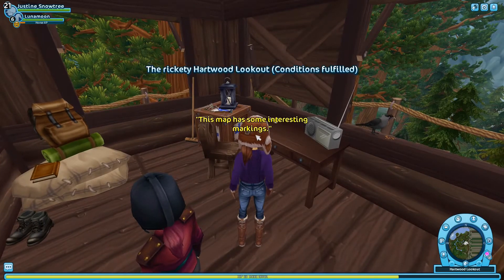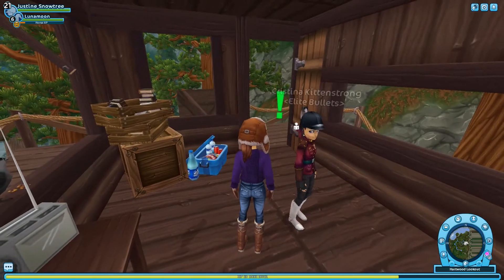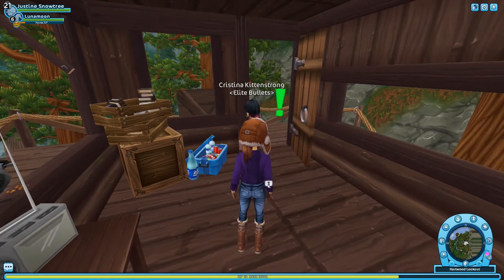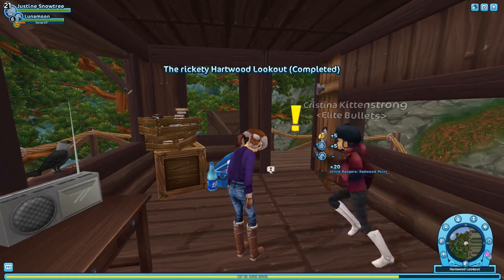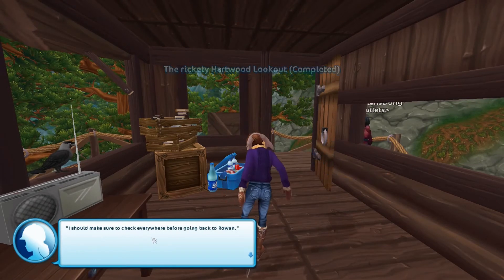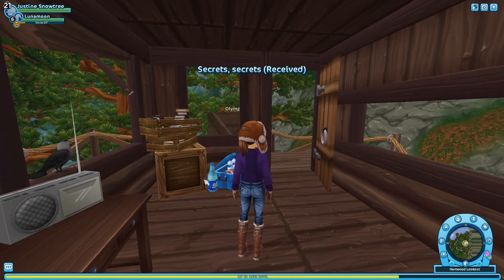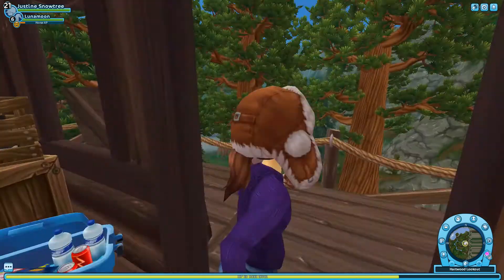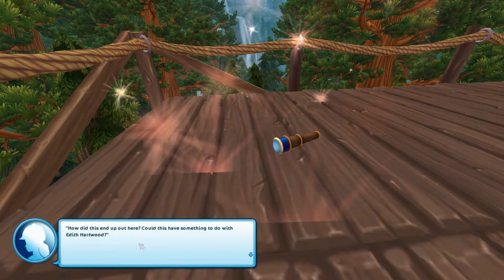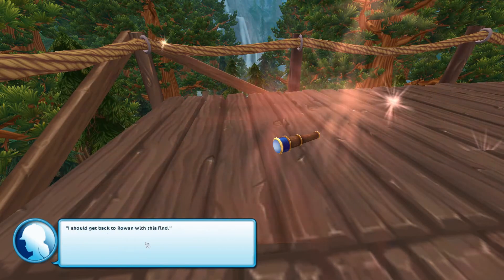'This map has some interesting markings.' Oh, who's the — I thought that was the NPC. Wow, they have the full outfit! 'This map is pretty important, but that can't be all. I should make sure to check everywhere before going back to Rowan.' Looks like we have to go out of this room and over here. 'How did this end up out here? Could this have something to do with Edith Hartwood? I should get back to Rowan with this find.'